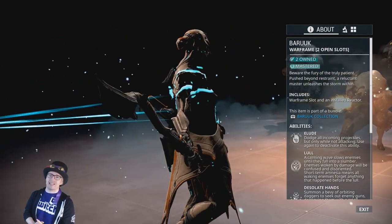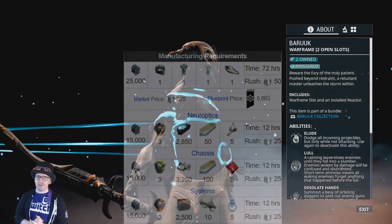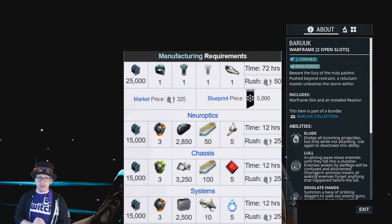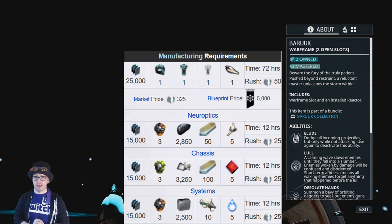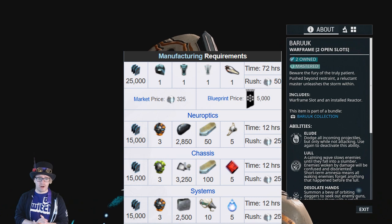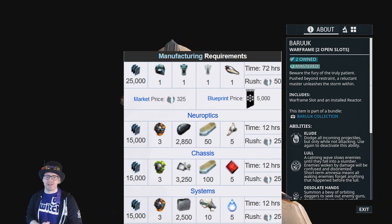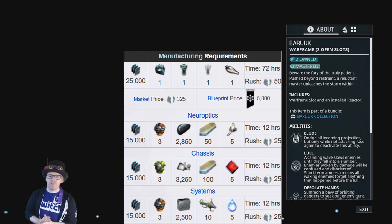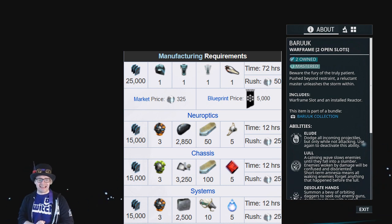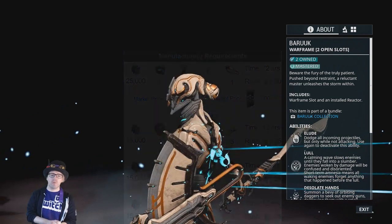The construction of Baruuk is an extensive one. This is going to set you back 75,000 credits, one Orokin Cell, six Calda toroids, and three Vega toroids — these will come from the Corpus locations within Fortuna. You then need 150 Hespazym Alloy, 2,850 Alloy Plates, 3,250 Salvage, 2,500 Ferrite, five Radiant Zodians, five Marquise Thysts, five EcoSynth Analysers, and ten Entro Plasma.